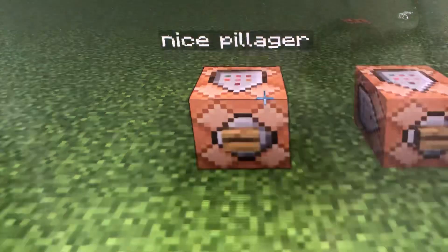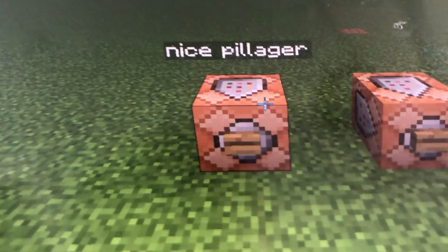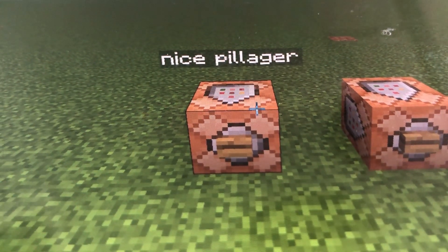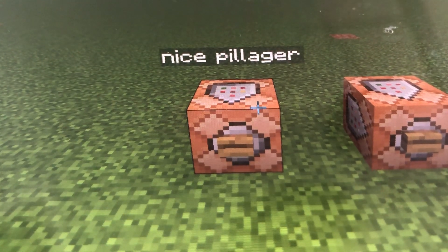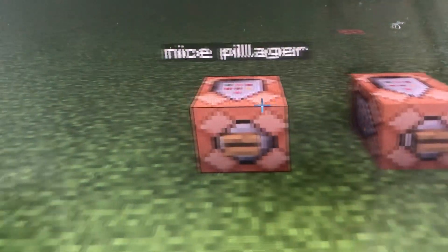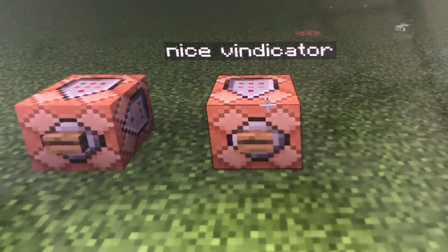How to make a nice pillager — now this one you probably didn't know at all. This command will probably be helpful for you if you really like Illagers but they're evil to you. Most of these commands don't work for the evoker for some reason, but it does work for the pillager and vindicator.